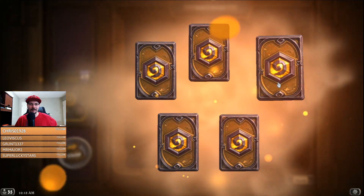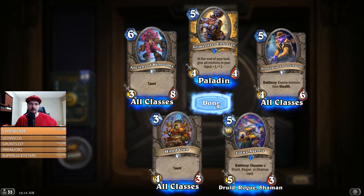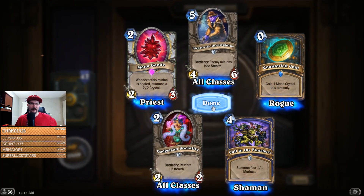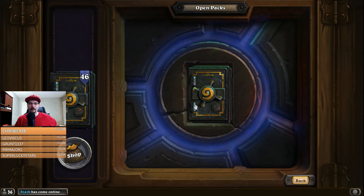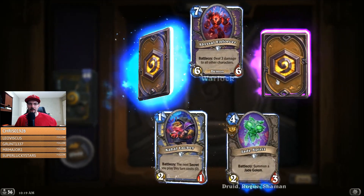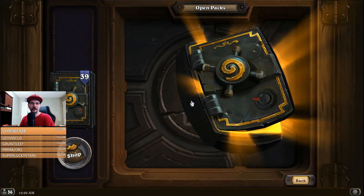First pack. Got our first epic — Mana Geode. I don't really think that card's gonna be a staple. Oh, got another epic — Lotus Illusionist. I'm hoping for at least two legendaries. That'd be the best.